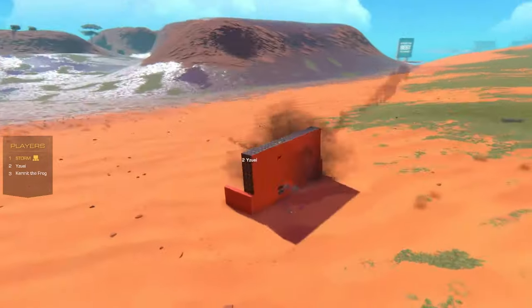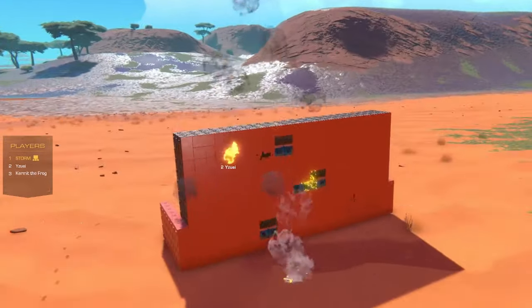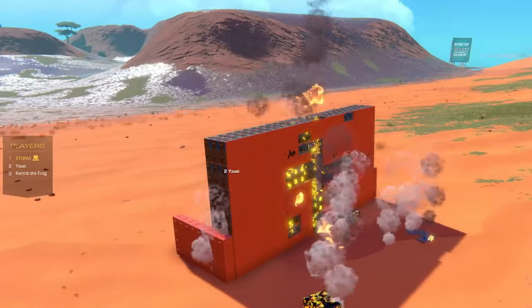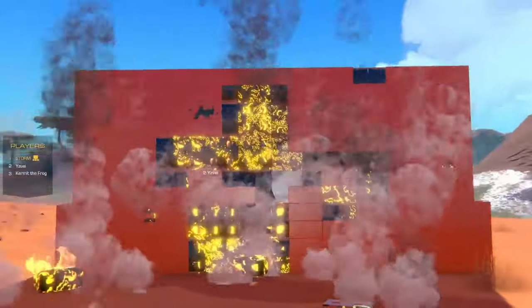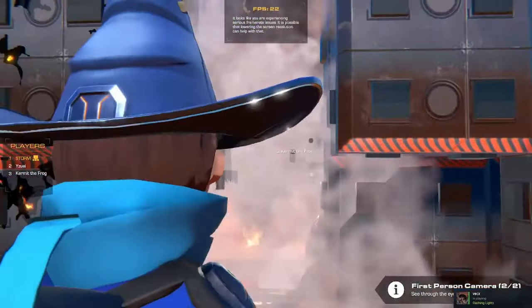Oh my god, this is strong. Notice it uses 1x2 shields for the reason mentioned earlier. What is that — the fifth shot? Six. Concentrated on the same spot — and now we have a hole. Eight shots on the same spot.